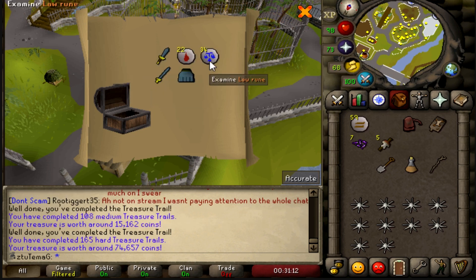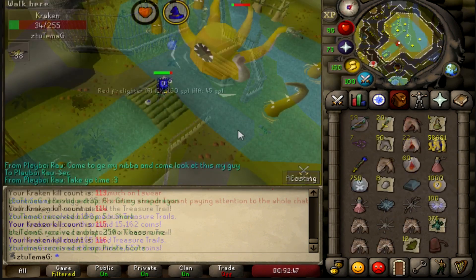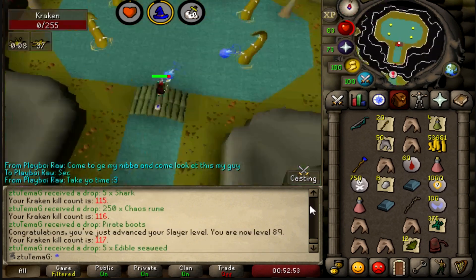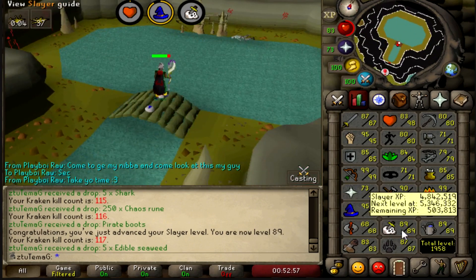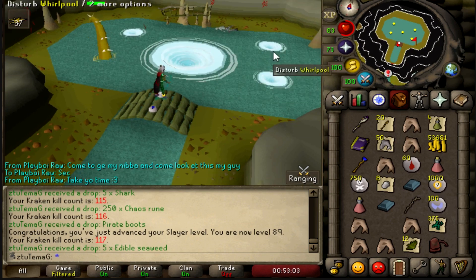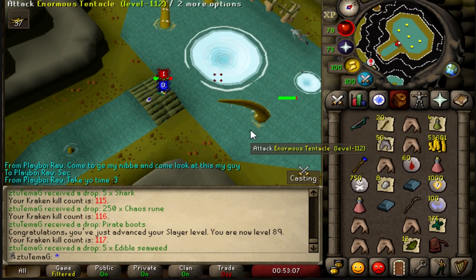I'm not very happy about that result. I can't lie - I know I should be hitting up Zulrah right now, but I wanted to finish off this Kraken task because I just got 89 Slayer, and I knew I was going to get it very soon - I was like 10k off since the last time I killed these. Two more levels until Cerberus.